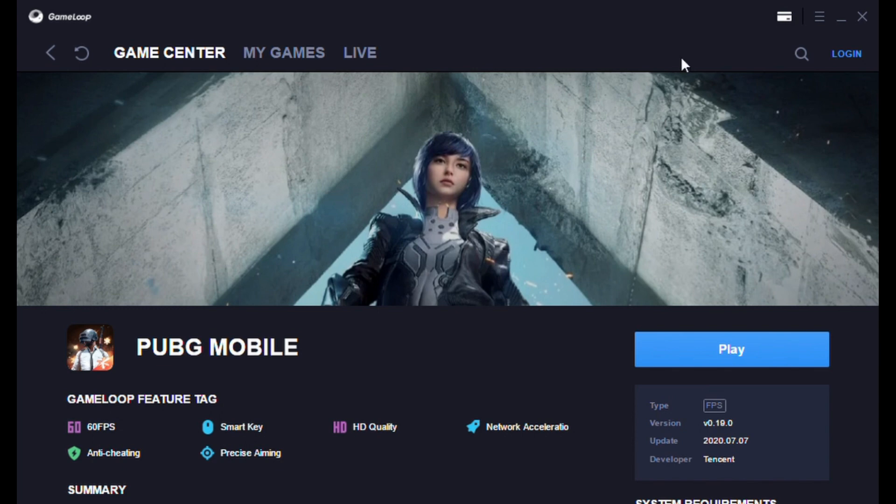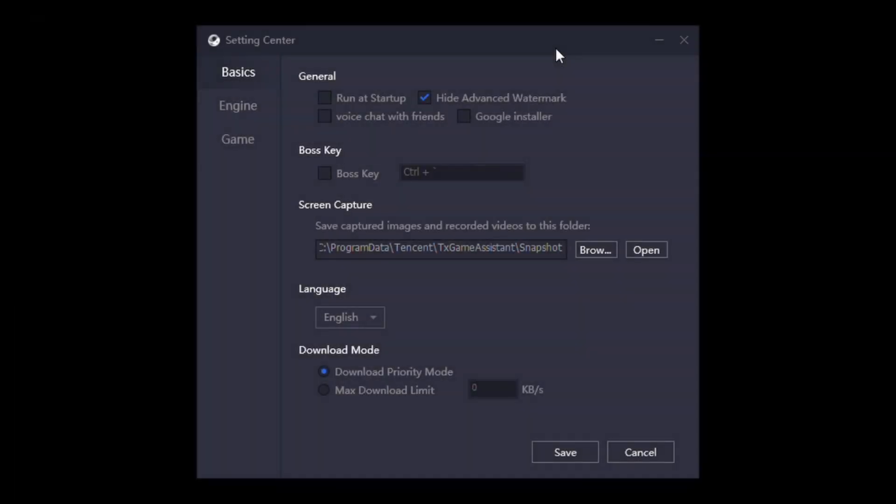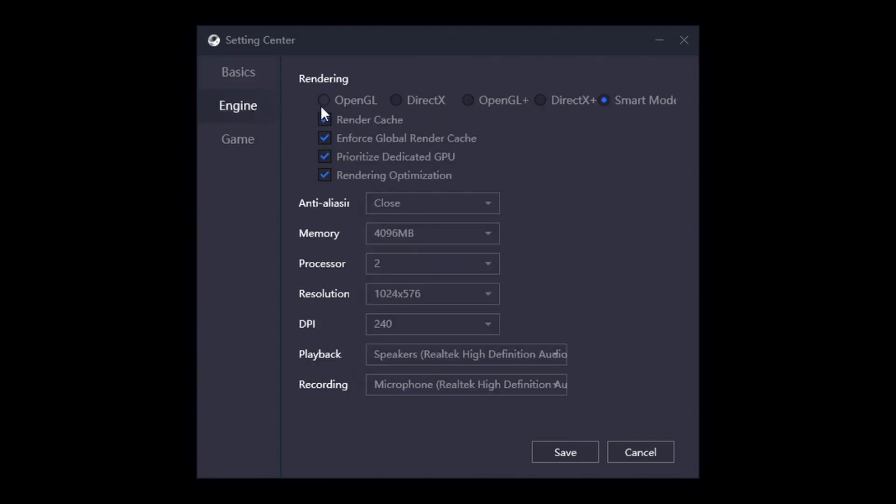I'll show you the gameplay as well so you can check by yourself. Now I'll be going into the settings of GameLoop. You can see the Basics tab — Basics are similar for everyone, so without any delay I'll go to the Engine settings. Under Engine settings you can see I have selected Smart Mode. You also have to select that and check all four boxes.